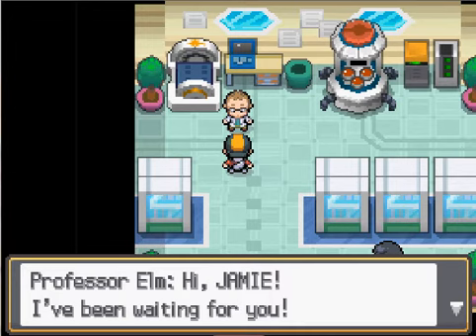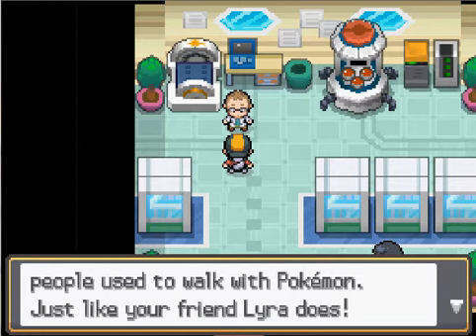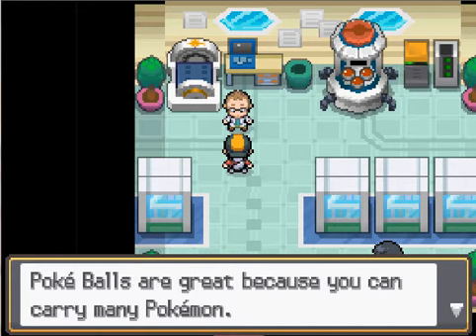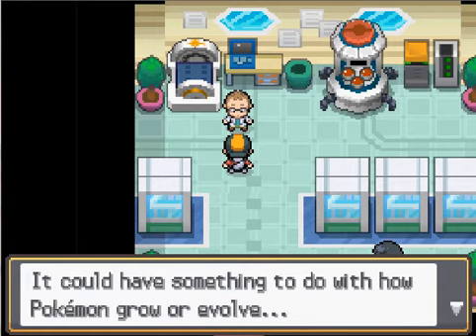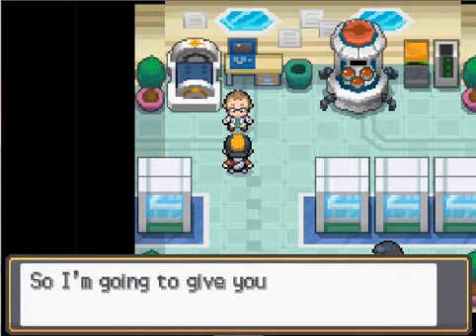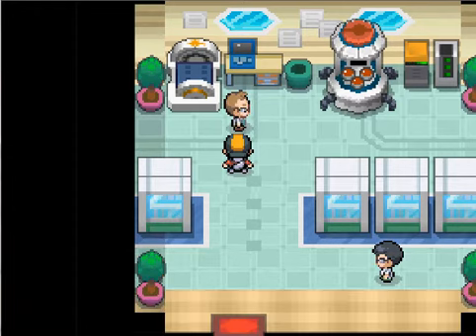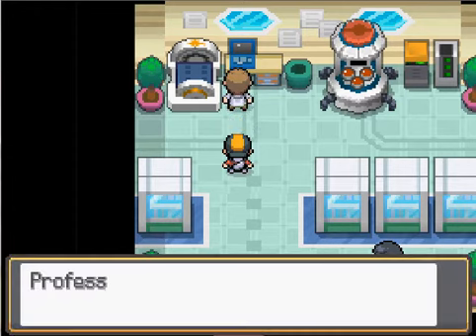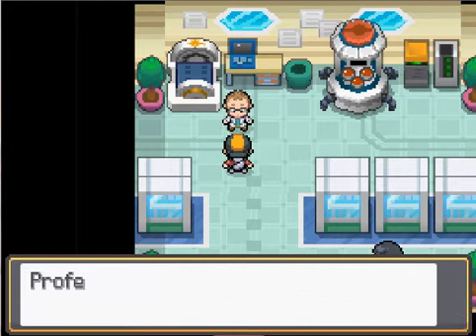We meet the second professor in the Pokemon series, which is kind of redundant because Oak is in this game as well. Hi Jamie, I've been waiting for you — do you know anything about my research? Before Poke Balls were invented, people used to walk with Pokemon, just like your friend Lyra did. The big gimmick they were flaunting with this game is that you can walk around with your Pokemon. You get to see how they're feeling, and sometimes when you talk to them they'll give you items, which is pretty useful.